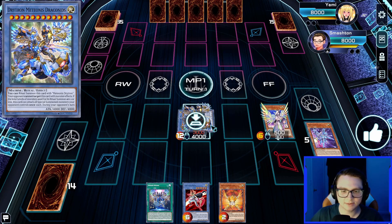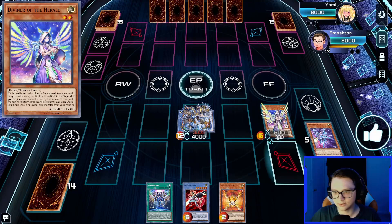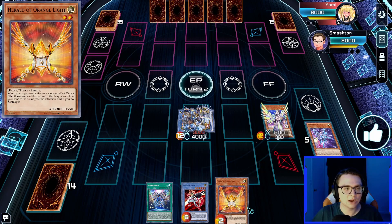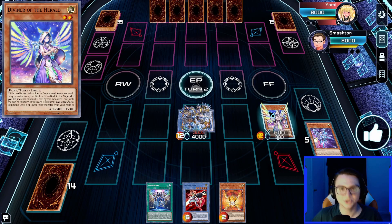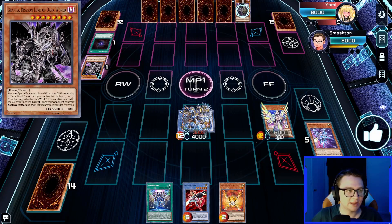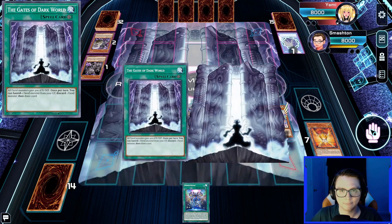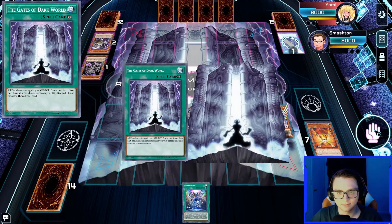We reduce Dracondus's ATK by 1000 via Meteorus's graveyard effect and pass turn. We have Herald of Orange Light to negate a monster effect if needed, and Dracondus will pop up to two things — plus it can't be targeted by monster effects. Opponent activates Allure of Darkness, banishes Grapha. They activate Genta but we drop Herald of Orange Light to prevent them from going off. They activate Gates of Dark World, but we know Dracondus can handle that since the field spell must be on field at chain resolution — when we pop it, it won't resolve.